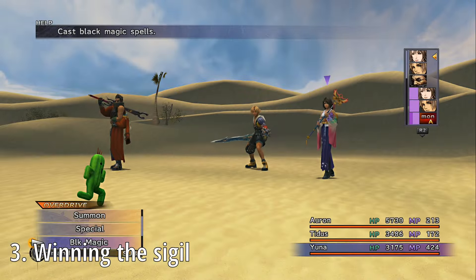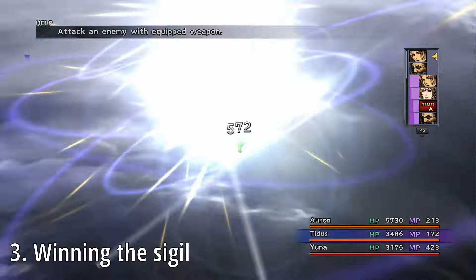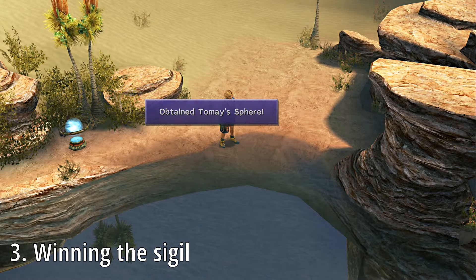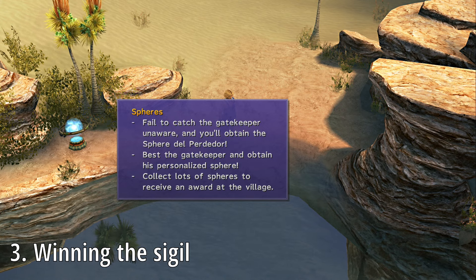Once you catch him, you'll have a battle with the Cactuar. The battle shouldn't be too difficult — Cactuars have about 800 health, but they have high armor, agility, and magic resistance. They also have a special attack called 10,000 Needles that will auto-kill whoever it hits. You can fight or flee, but no matter what, you'll retrieve a unique sphere from the Cactuar.